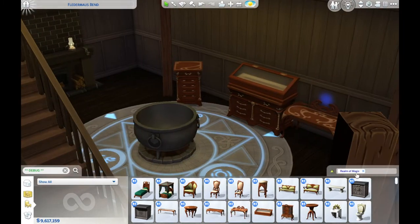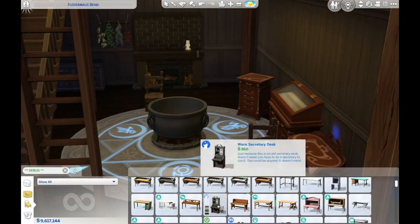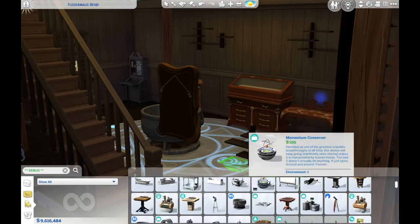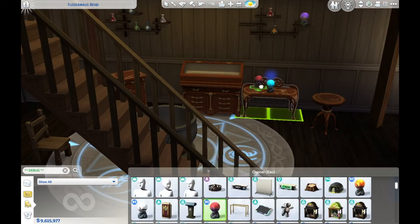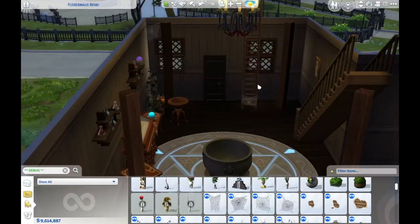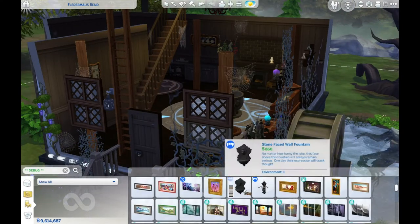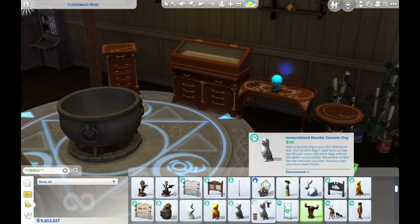I did add all of the werewolf ancient relics because I wanted to pay homage to where werewolves came from, and that is my favorite pack in The Sims 4. If you didn't know, werewolves came from spell casters — that's what Greg came from. I feel like the Sanderson sisters would have known Greg, so they'd have all his items just to pay homage to him. Greg is just perfect.